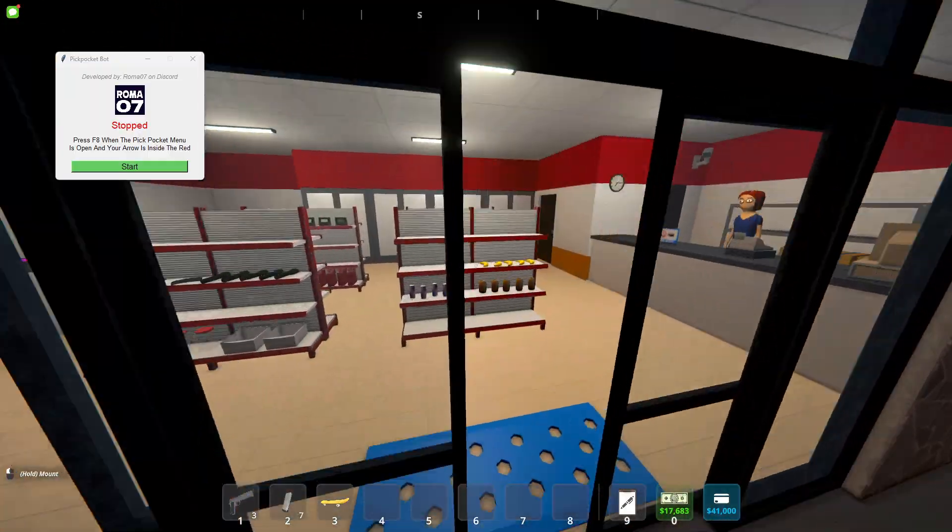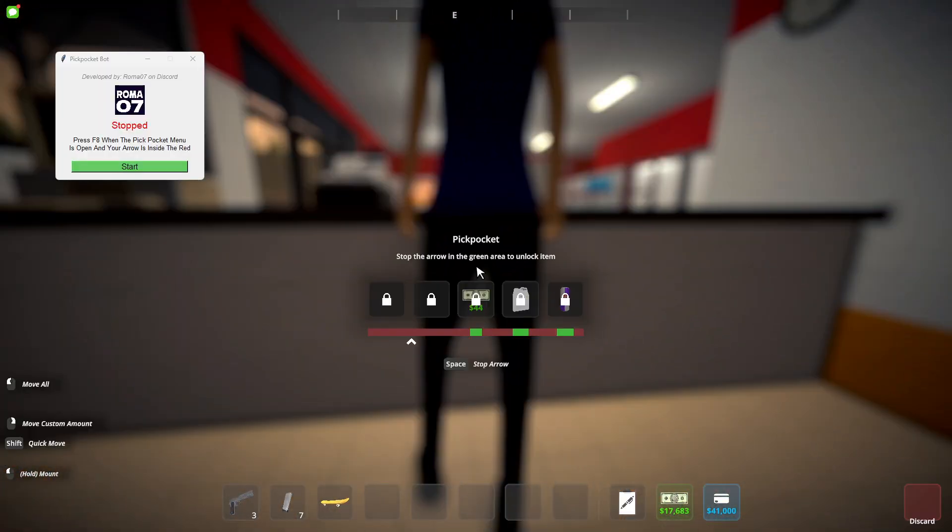We're gonna find a victim. When you're in the pickpocket menu, you want to hit F8 to activate it when you're in the red, so it has time to activate.